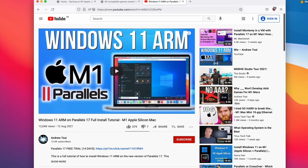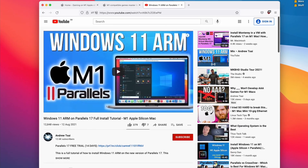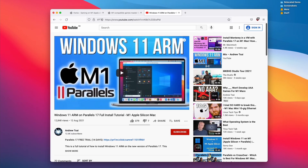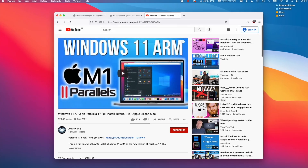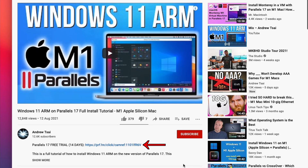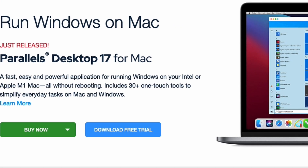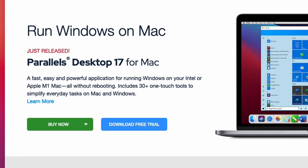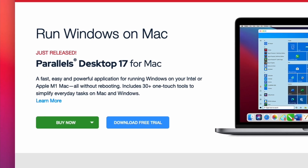If you'd like to find out how to install Windows on your M1 Apple Silicon Mac, please check out my Windows 11 ARM on Parallels 17 full install tutorial, which shows you step by step how to install the software. If you do decide to make a purchase, please follow the affiliate link at the top of the description. I'll receive a small commission and you'll really be helping the channel. When you get to the Parallels website, you'll be able to download a free trial to run it for 14 days for absolutely free and see if this is the right software for you.